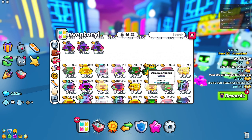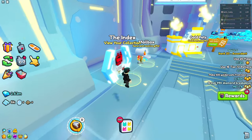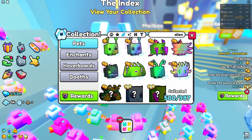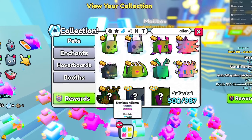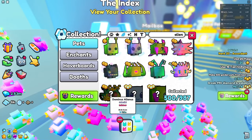We have a Dominus Alienus which is around 100k each. If we go to the index, go to rainbow pets, and search up Alienus — the rainbow version is worth around 4 million. This thing around two days ago was worth 8 million.